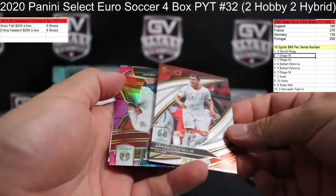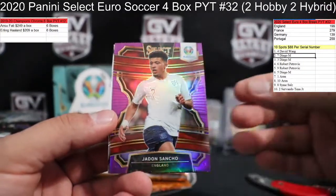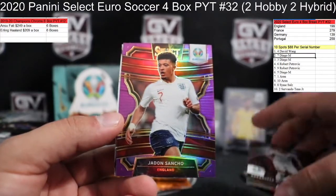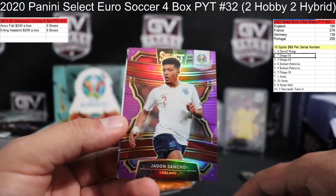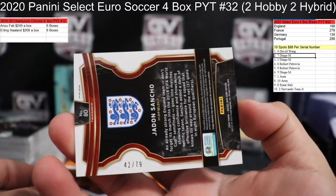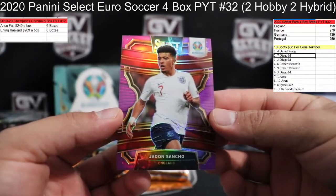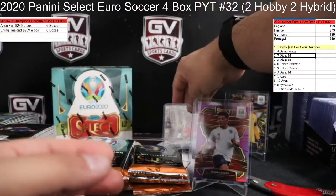Milik. Wow, good luck to you Cereals — that is a nice one. I think those are numbered to 79. Purple — big hit potential here with these purples. 42 of 79, Diego, man, that is nice. 42 of 79, Jadon Sancho. Nice hit right there, man.